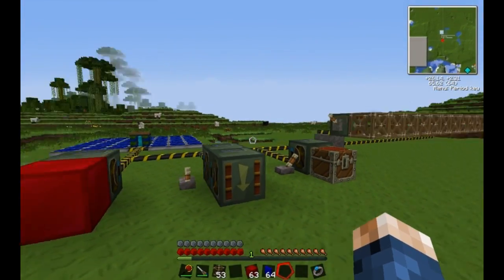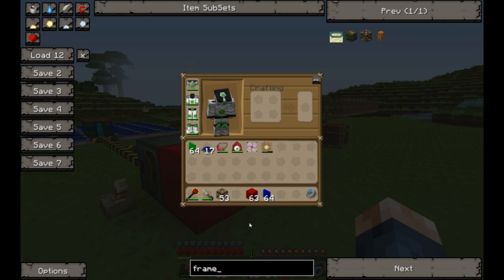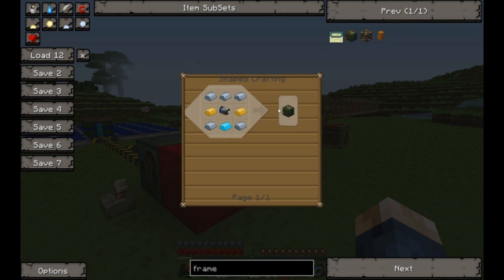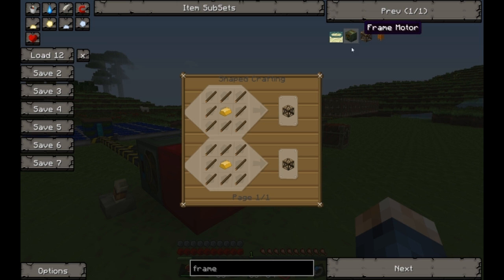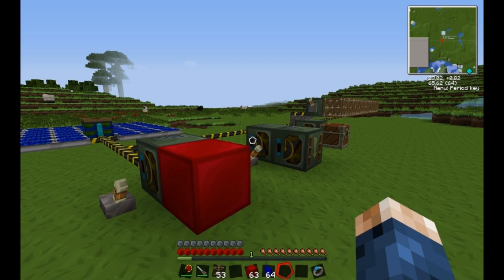There are two parts to the frames. There are the frame motors, which are these things — they are extremely expensive to craft, and it's a really long process crafting these, as you can see. And then there are the support frames. The frame motors move the support frames, which I'm going to be explaining soon.